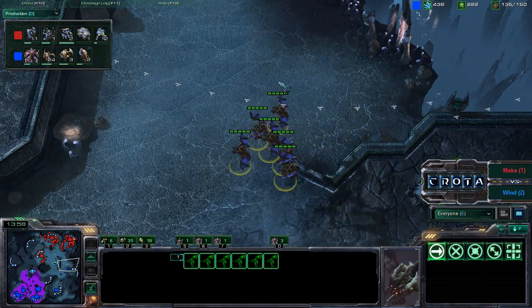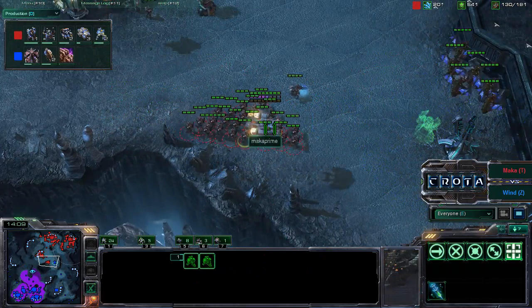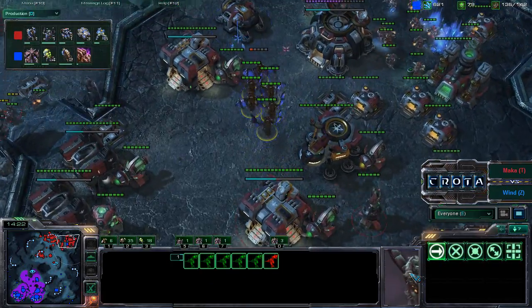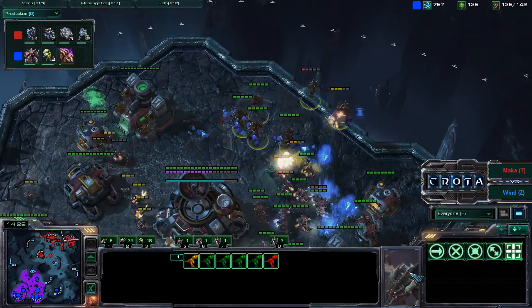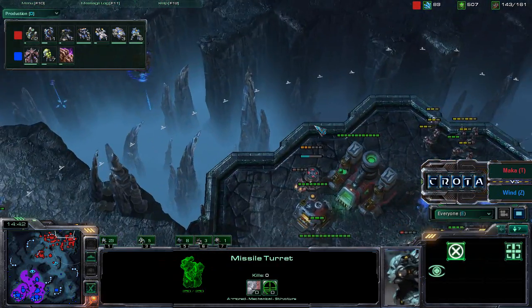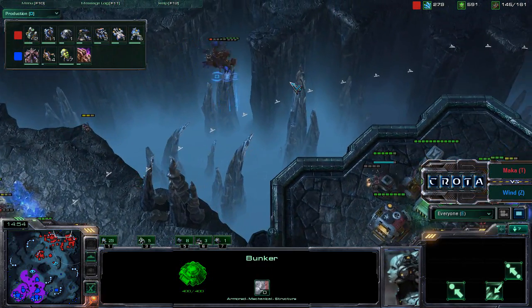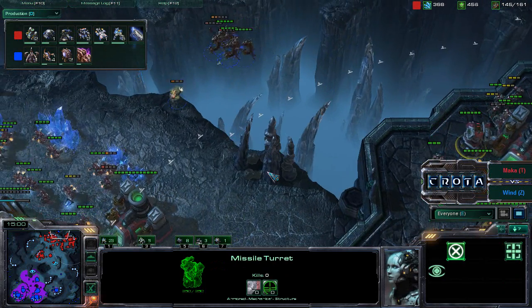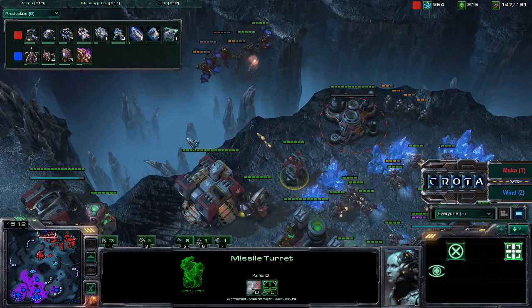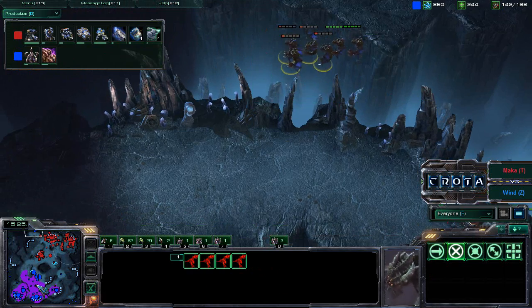Vikings against mutalisks will be a very strong option — the viking actually wins a 1v1 fight against a mutalisk; it only becomes difficult when they start massing against each other. Mutalisks almost run into a group of marines, backing off at just the right moment, then flying straight through the center where there are no missile turrets near the mineral line. One missile turret is on the far side. Mutalisks keep getting stuck as additional missile turrets are being laid down; sheer numbers manage to take down this group, but they are all very low on hit points.